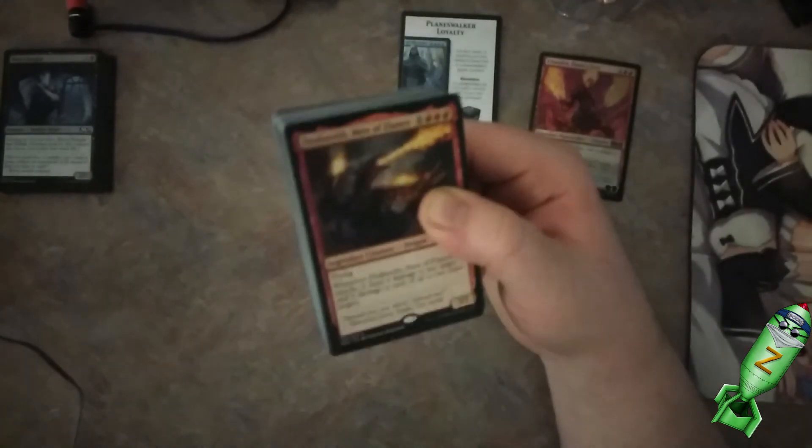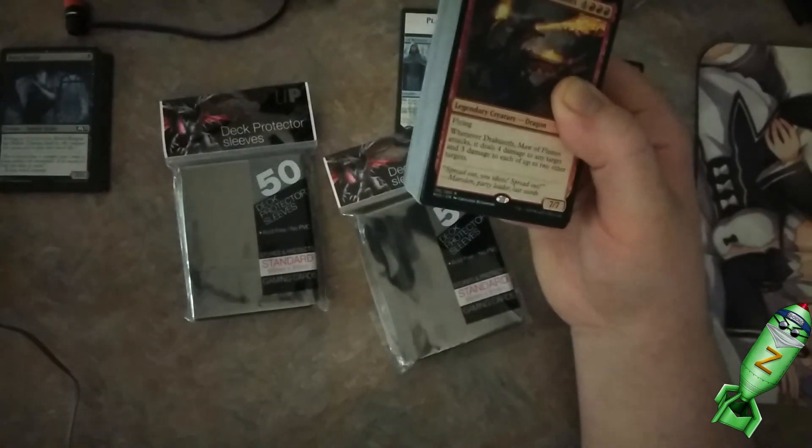These are supposed to be already pre-built decks, kind of like a structured deck in Yu-Gi-Oh, where you can add a card or two, but this is supposedly the chunk of the deck right here. I am going to take this 60-card deck, add about 40 cards to it, and make a Commander deck — it's a hundred-card deck. And I got card sleeves to put them in. That's going to be fun.